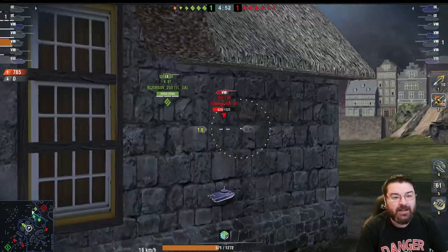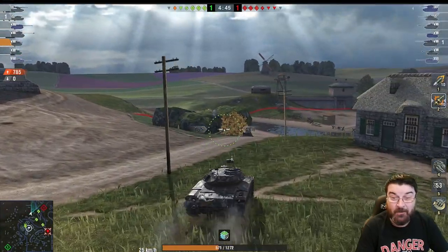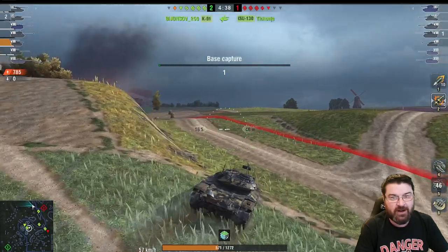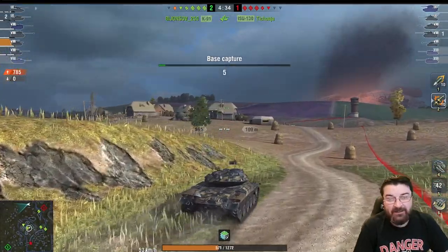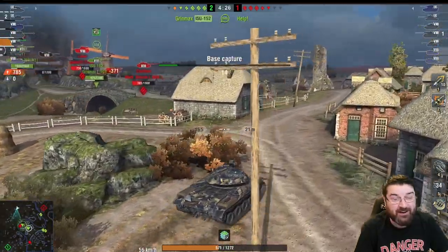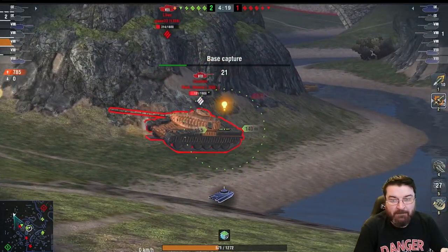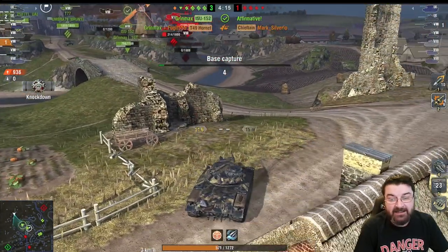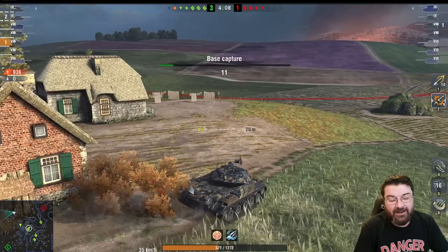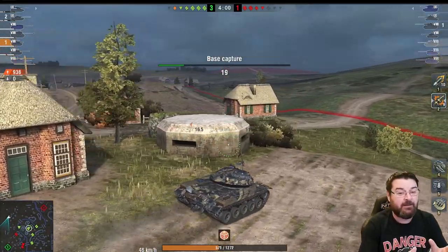The T49 has the biggest caliber at 152mm and the worst shell velocity, but with a whopping 560 alpha damage on standard ammo that goes a long way — and that jumps to 780 with HESH. Aim time is terrible at 2.6 seconds, dispersion is bad, but gun depression is a nice 10 degrees. Speed is good at 72 km/h, second best overall. The camo profile is the worst at 22% stationary and 3% moving, but it's got derp — and that's why so many players choose this tank.